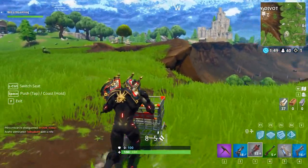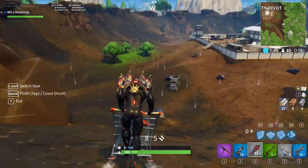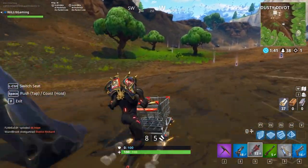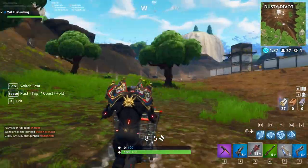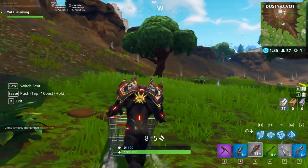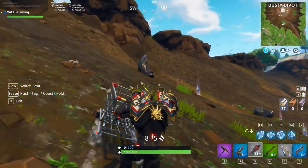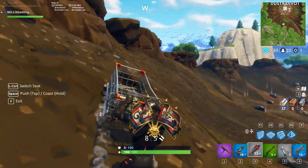There is an update today on Fortnite where you can pretty much get a shopping cart as a vehicle. It sounds pretty silly, but it's pretty cool if you play duos because one person can jump in the front of the trolley and shoot while the other one pushes. You can also pretty much just push it like a skateboard with your foot, and you can coast on it by pressing the spacebar by jumping on top, which is pretty sweet.